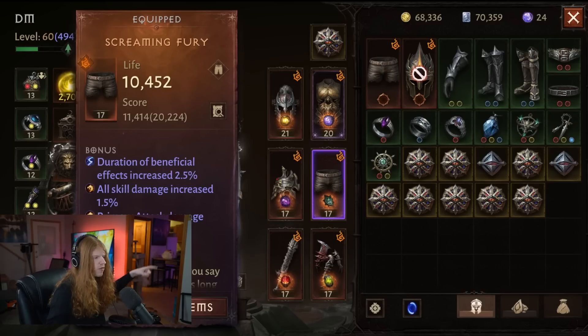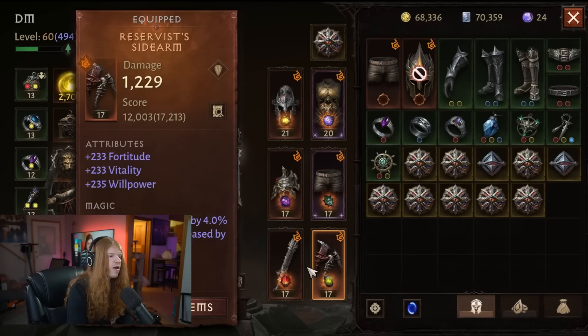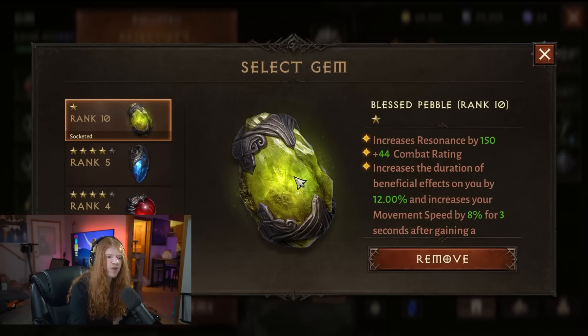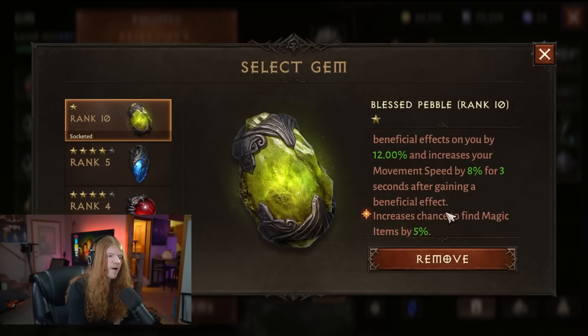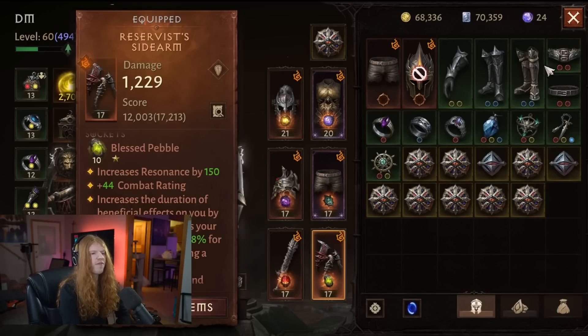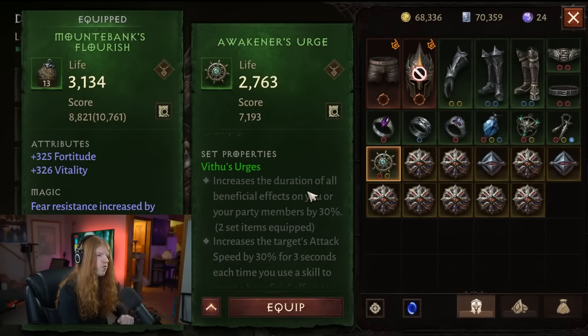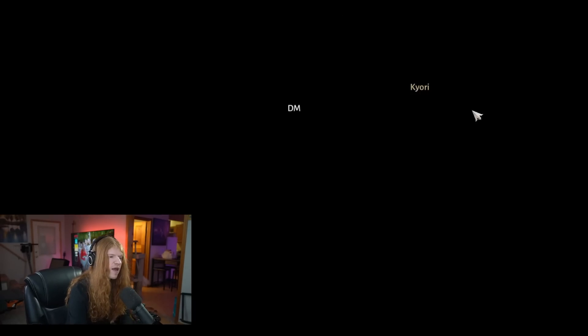You can get it through the reforge bonuses, which can increase it, but you can also get it through a gem, which is free-to-play viable. This is a one-star rank 10 free-to-play available gem that you can craft — it increases the duration of beneficial effects on you by 12% and increases your movement speed by 8%. There's also the Vithus set, which will increase the duration of beneficial effects on you by 30%, and Vithus is arguably one of the better sets.